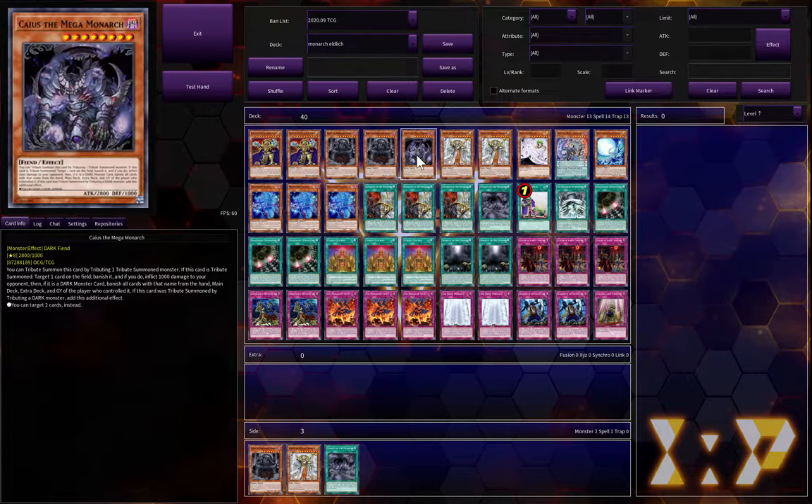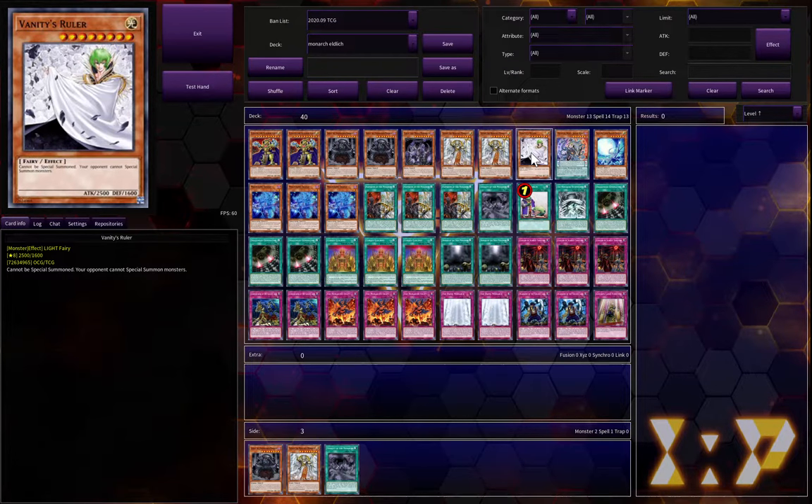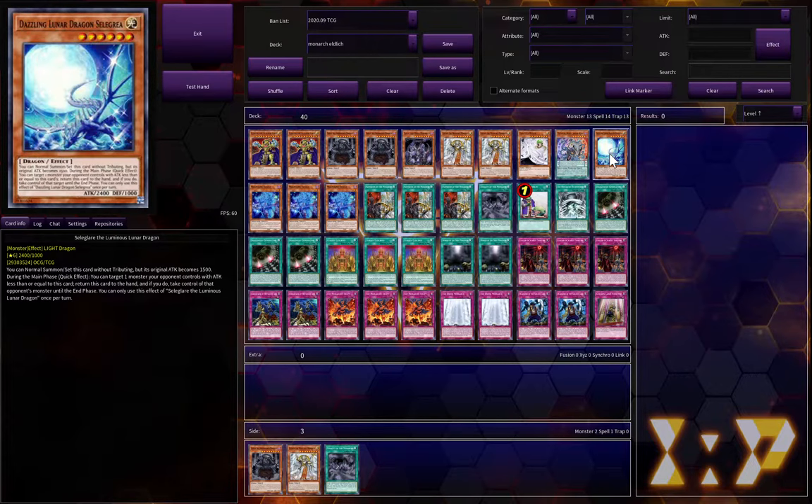I do run Caius — it's good to potentially banish two cards, and it's searchable through Ether. I run two of those. I have Vanity's Ruler — always good to have one; it's not gonna be your main strategy but it is nice to have in the deck. I do run the Mythical Beast, and I know this could honestly just be Dark Magician. I just like it because of the potential spell removal, though if it gets destroyed it goes to the extra deck, which is a big risk. But the potential negate is nice.